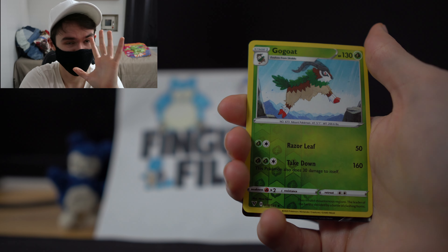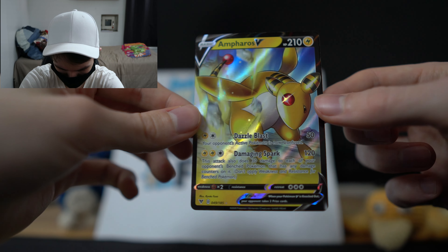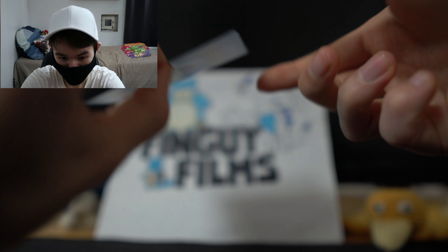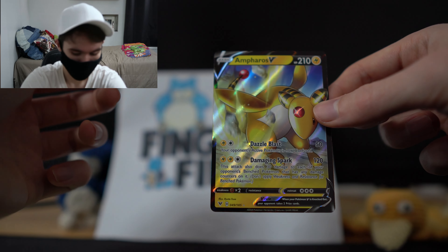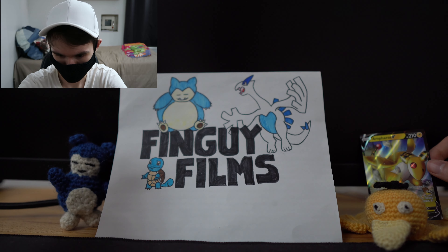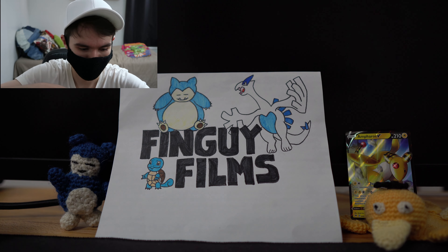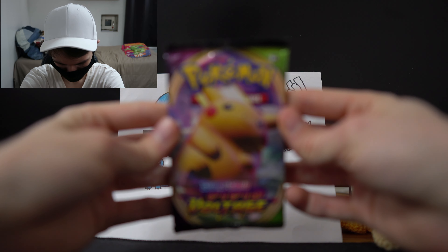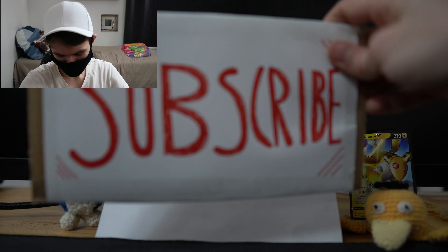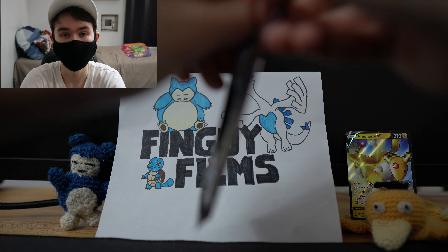It would be nice to pull something at least, because my Vivid Voltage pull streak hasn't been really the best. There's the code card. Fire energy. So we have Metal Energy, then we have a Trumbeak, Nessa, Crocorac, Blizzle, Meltzeri, Skittle, Eevee, Trubbish, Reverse Shackle, and a Metacross — regular rare.